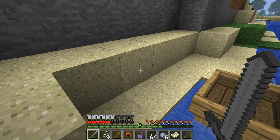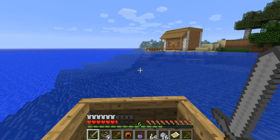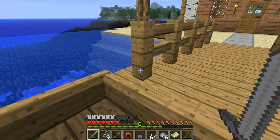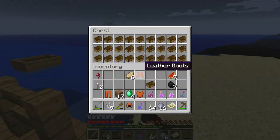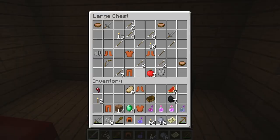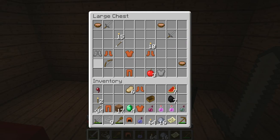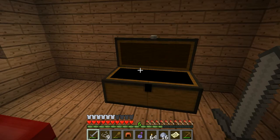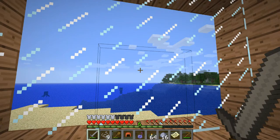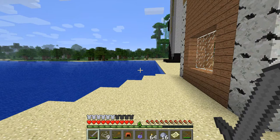Let us continue on. And I guess we're going in here next. Checkpoint! Take the arrows and the bow. Take the torches, and apples, and a little extra sword. The glass looks different on this pack as well - I think it looks better than the default texture.